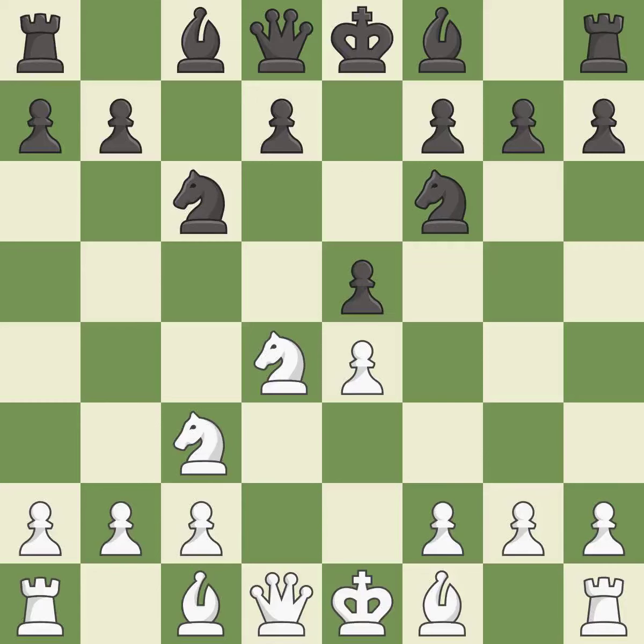E5 takes space in the center and immediately attacks the knight on d4. Ndb5 gets the knight away from danger and threatens the strong Nd6+. D6 stops the threat of Nd6+, supports the e5 pawn, and allows the light-squared bishop to develop.